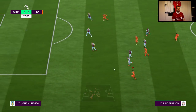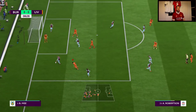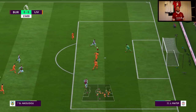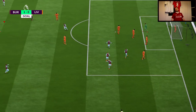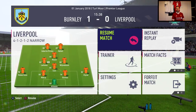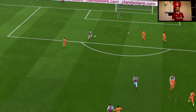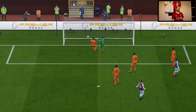Burnley against Liverpool — this is going to be an interesting game. I wonder what these increased sliders will do. Robertson goes down — that has to be a penalty — but no, the ref doesn't give it. The goalkeeper makes a brilliant save, and just to show you guys how brutal the sliders are — Wood is in the perfect place to knock in the rebound.